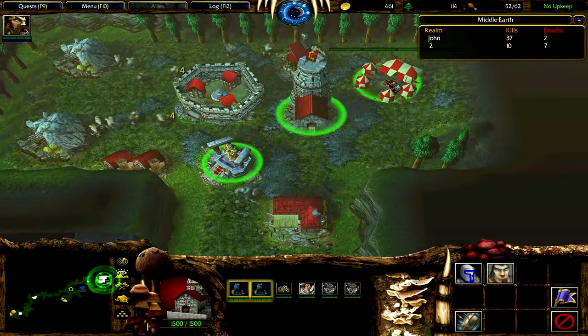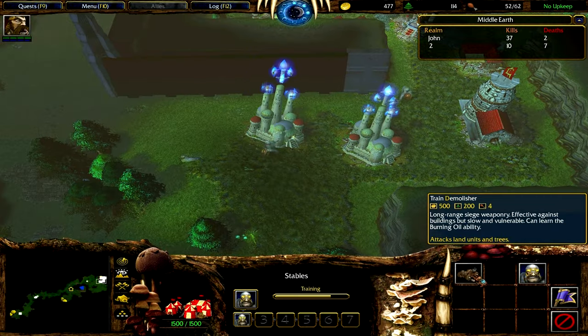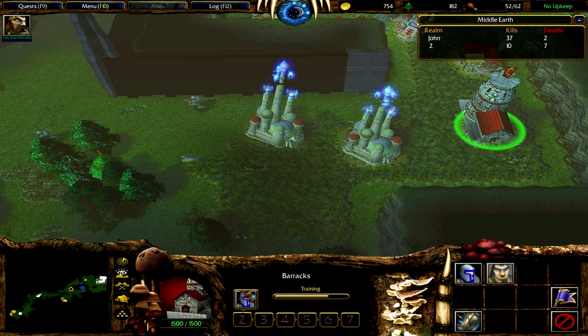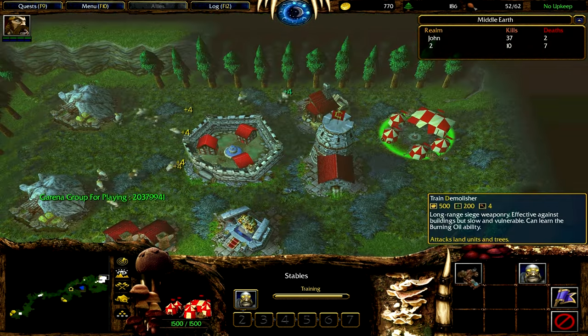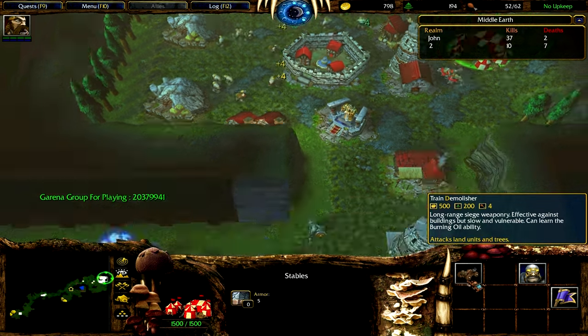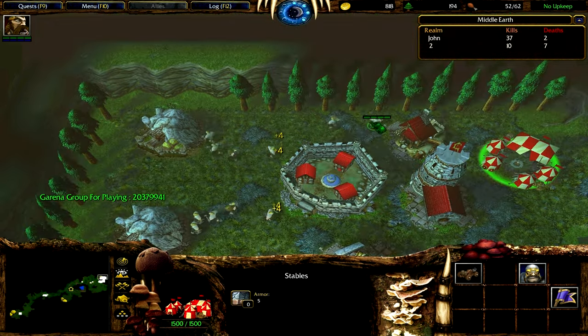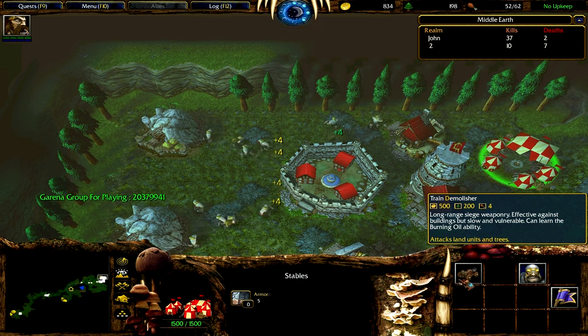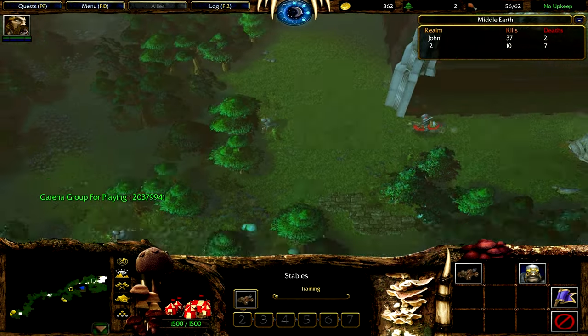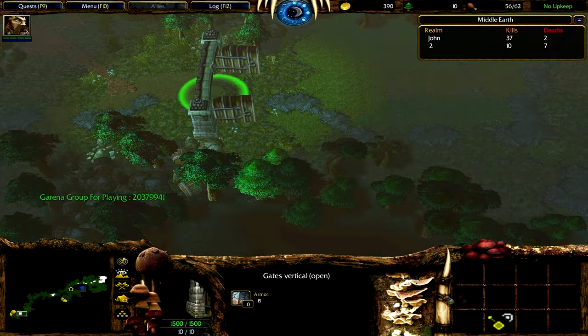What I forgot to say is that there are also mercenary camps. The mercenary camps are unlocked after a certain amount of time. They are passive neutral, but for quite a large amount of gold you can buy units from them. Some of the offers are very interesting, as they offer units that you cannot normally train.